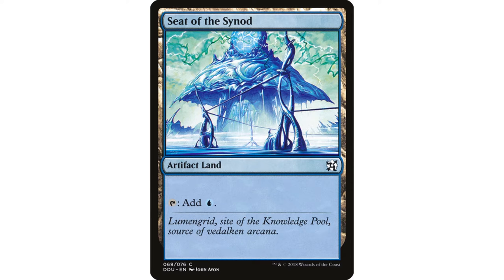Seed of the Synod — I think what we're running into here are people using Jhoira as more of a generic artifact commander rather than building super heavily around cantrip, cantrip, cantrip. This is a land, not a cast, so you don't get the Jhoira draw trigger. But if you're doing a Daretti style, Trash for Treasure style, Scrap Mastery style — sacrifice an artifact, return an artifact to play from your graveyard — then this can be free gas for that. In my Jhoira build it's just a more vulnerable land than normal because it can be destroyed by artifact destruction, so I am not running it. I'm just running an Island instead.